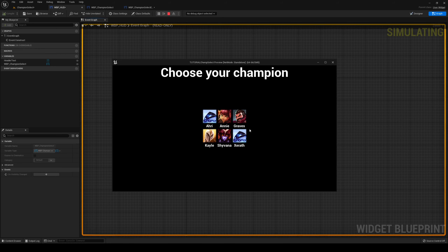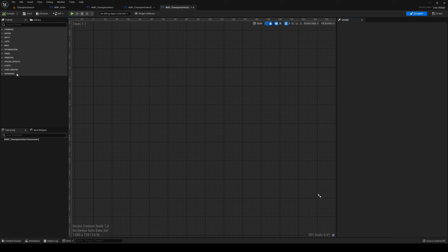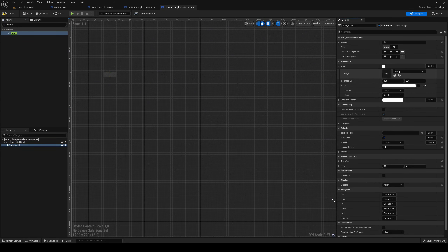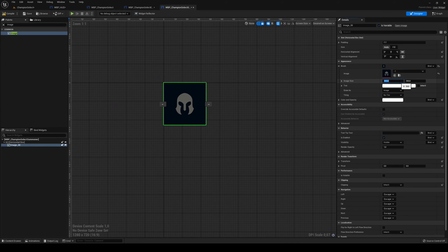Let's add the left portion where we can see if we have anything selected. That's going to be a widget called WBP Champion Select Summoner. It's going to have a Horizontal Box. Inside that, an Image — sized on screen — about 128x128, maybe 192x192. This is going to be our Selected Champion Image. Then add a Vertical Box to the horizontal box.